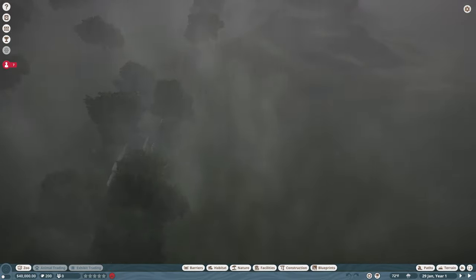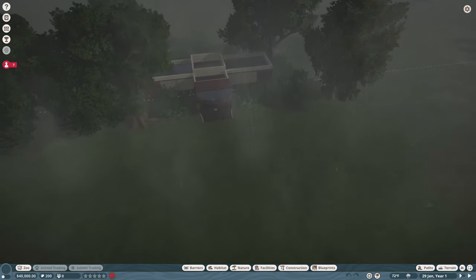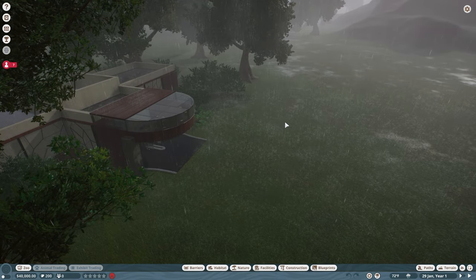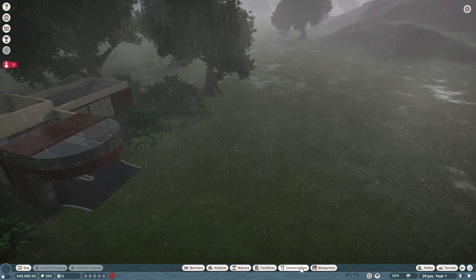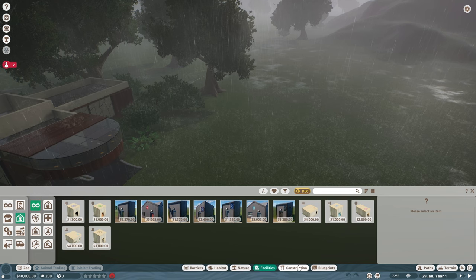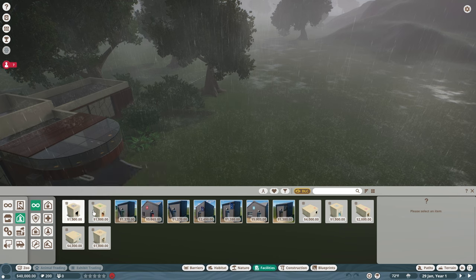Okay, so I think what we'll start off with is we definitely need a keeper's hut. I'm going to stay in pause mode while we build because I don't want it to just keep running. So let's see what kind of things we've got here — probably under facilities. Staff facilities — let's look: we've got a small keeper's hut and zoo quarantine. We only have $40,000 so I think we need to keep it small for right now.